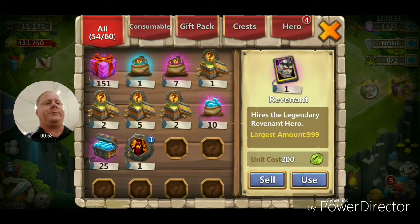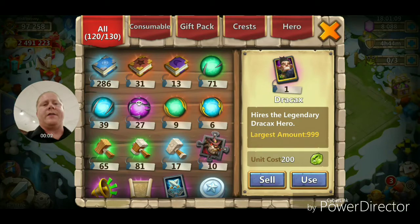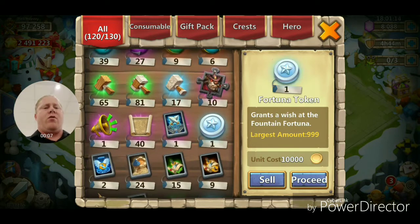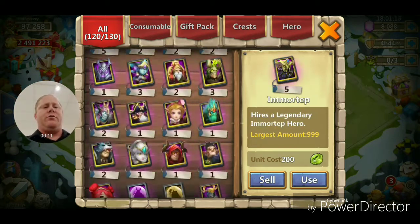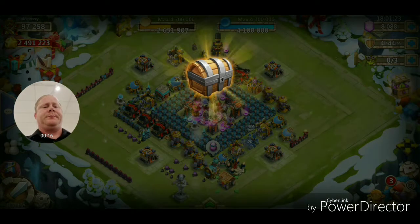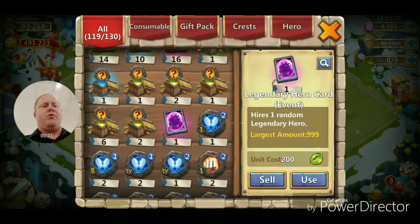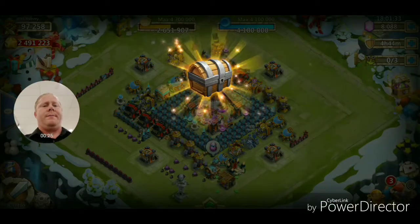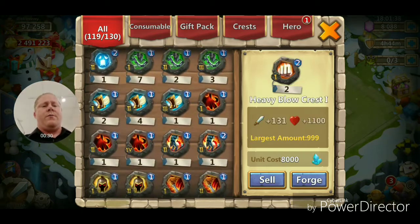Alright, now we're on my main account on the American server. I don't think I have too many hero cards saved up here, but there should be at least two. We'll open up this legendary hero card — Death Knight. And let's open up this prime card, another legendary hero card. Alright, I already have those, so let's get over to the next account.